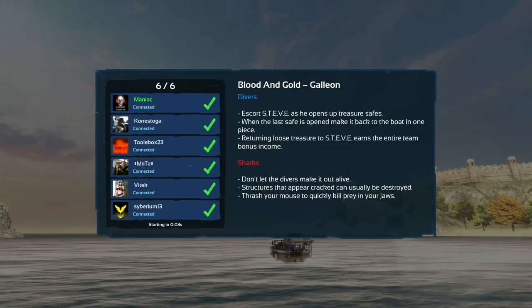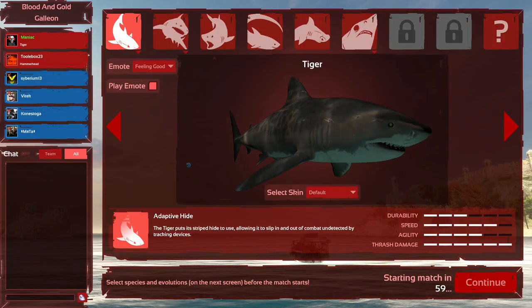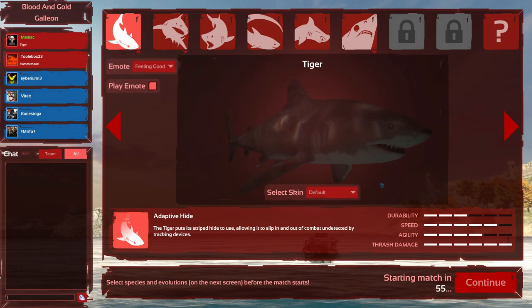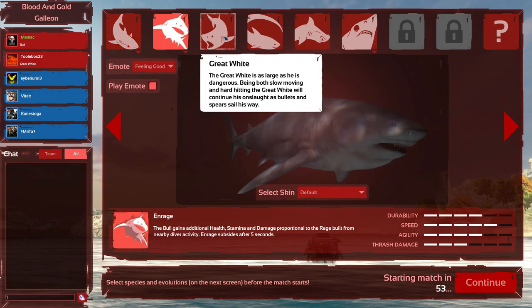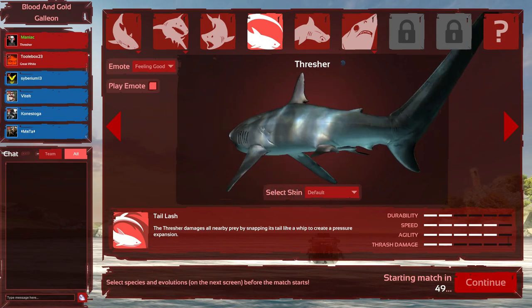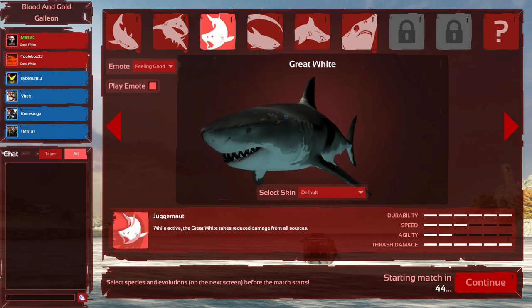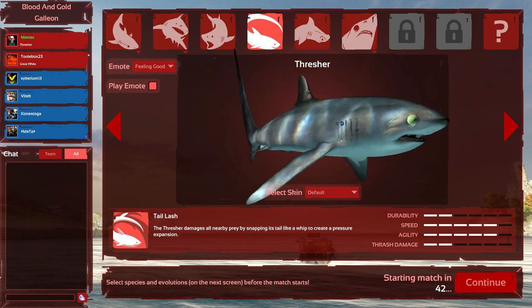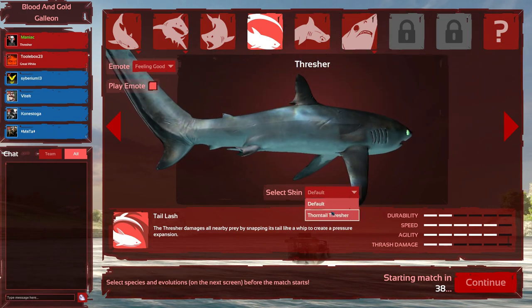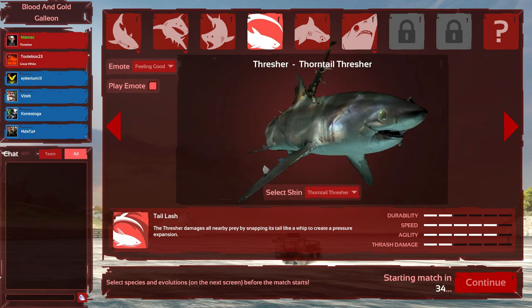Hey everyone, so today I'm playing some Depth, which is a Steam game. I'm basically going to shoot a shark right now. Cargo. Thresher. Maker. Great white. Too slow. I'm going to go with the Thresher. Thorntail skin gun. Look at that. That's gnarly.